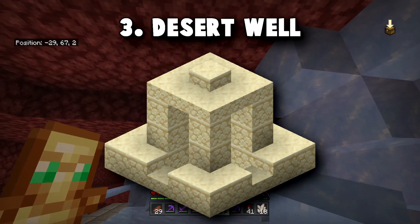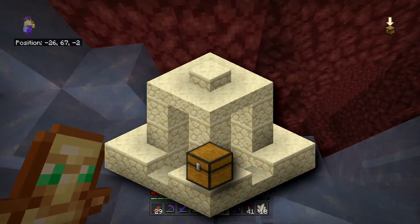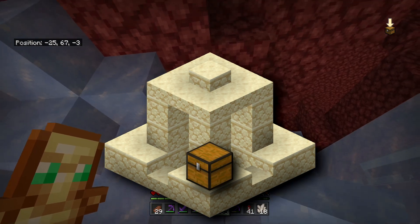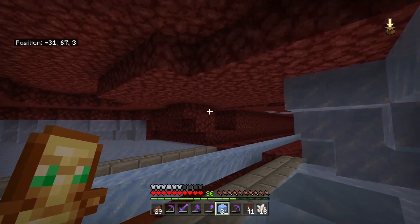The next thing that needs an update is the desert well — just kidding. The desert well is entirely beyond saving. I don't think there's a single thing you could do to it besides adding a chest that would make it exciting, and if you added a chest it would just be like every other structure. The desert well cannot be saved.